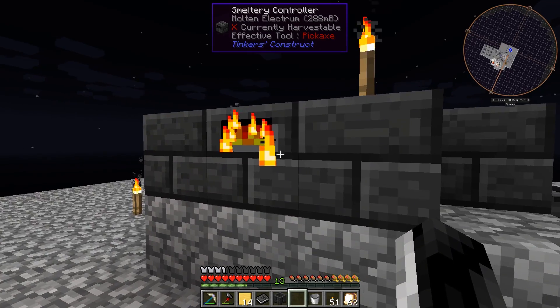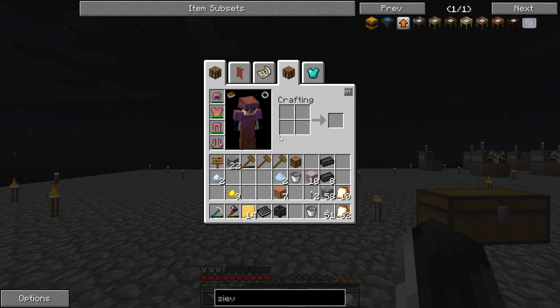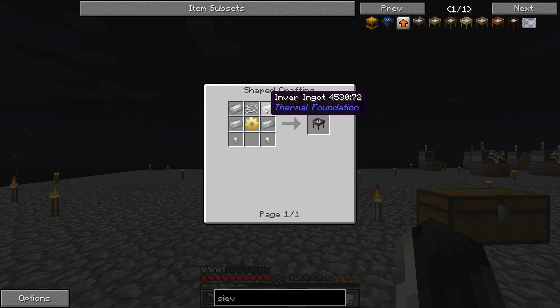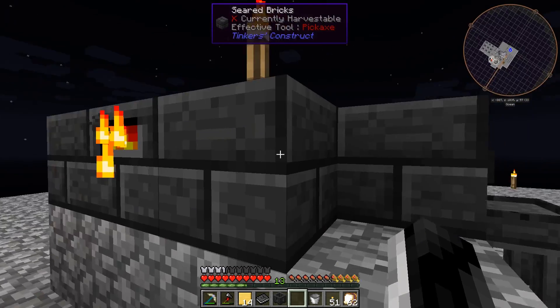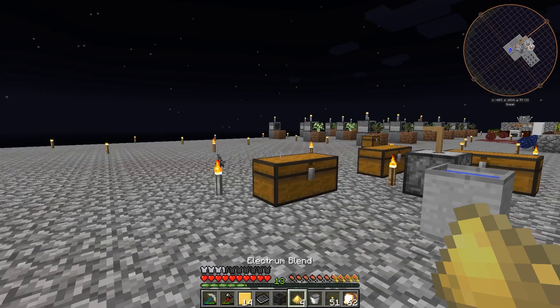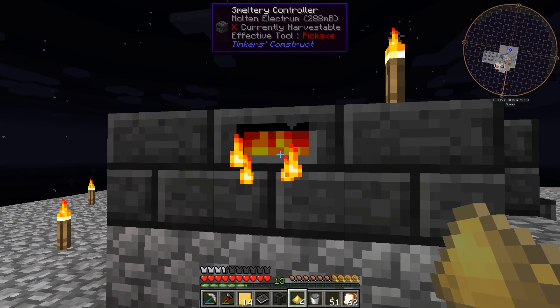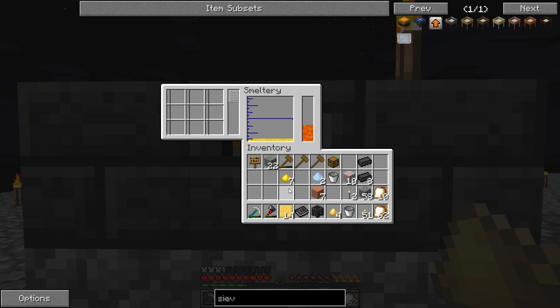Hold on, how much do I have in here? Multi-electium: 288. How much did it say I needed for this? 500 and something. Well, then we can do this - I'll put both of them in there. Two of them got me 288, if I double that up, yeah, I should only have to put like three in there.